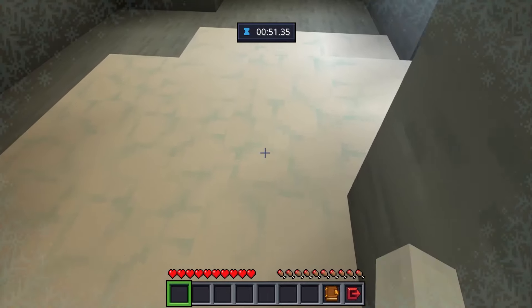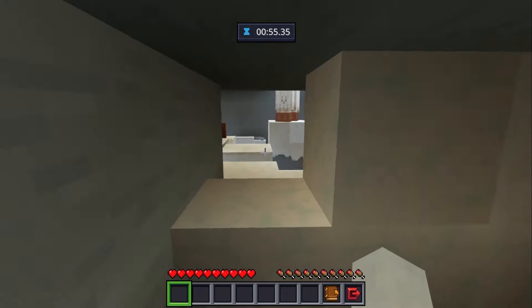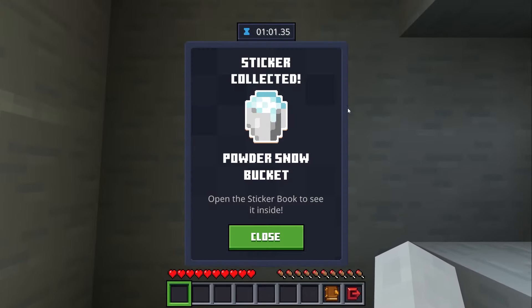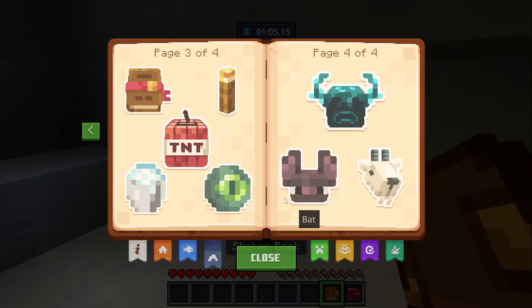Oh! That's where it was that whole time — it was just hidden inside of a little gap in the parkour. And that means we have the Powder Snow Bucket, which means we have every sticker in the map.